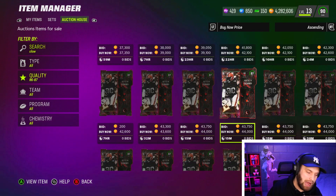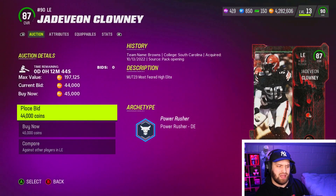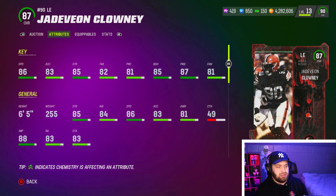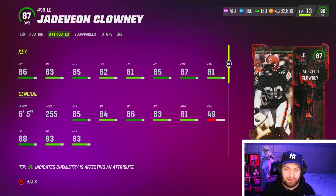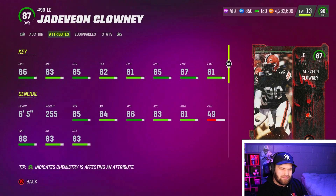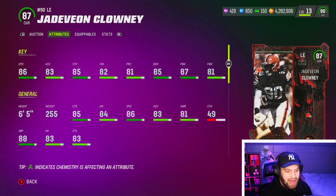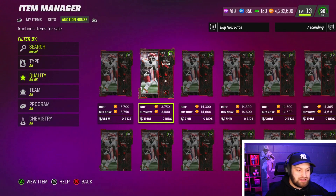Our fourth budget beast is Jadeveon Clowney — yes, I'm a Browns fan, a little biased, but this is actually a solid card. Under 45k, you can find him under 40k as well. He's one of the better pass rushers with all pass-rushing moves above 80: block shed 85, power move 87, finesse 81. He has 85 strength which helps a lot with run shedding, and he's fast at 86 speed — up there with the best pass rushers in the game. Six foot five, 250 pounds. You need three to four pass rushers in a normal defense, and this is a great budget option at around 30k.